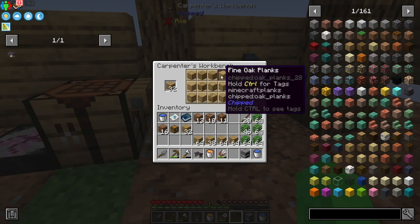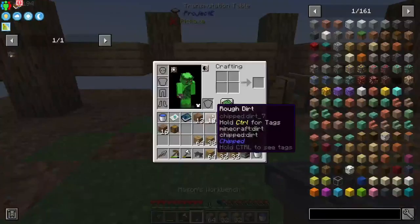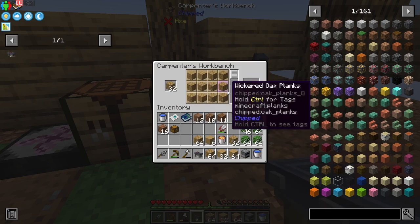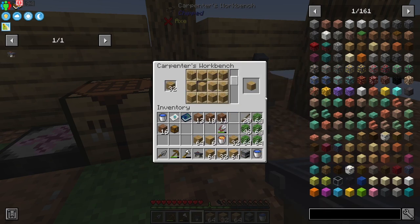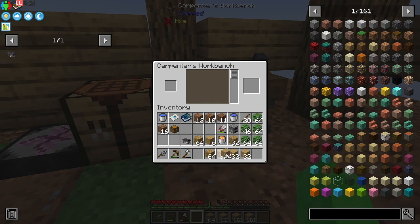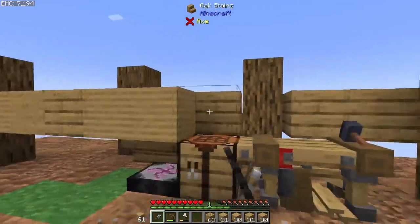I'm going to grab a half stack of fine oak planks and a half stack of polished oak planks, and then use regular oak planks as well — actually, let's do a stack of each, because I want the fine oak planks and the polished oak planks to be more prevalent in the build. To accomplish that, we're going to do the same thing we did earlier and just spread out and have more options on the hotbar, and use our trowel to go around and fill in this outline that we made.